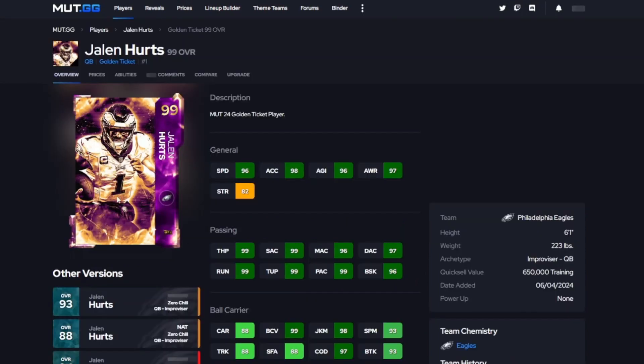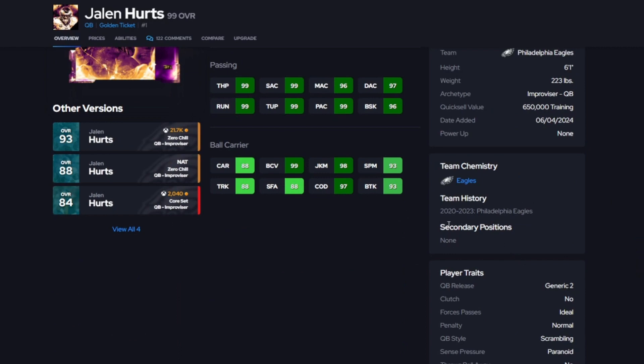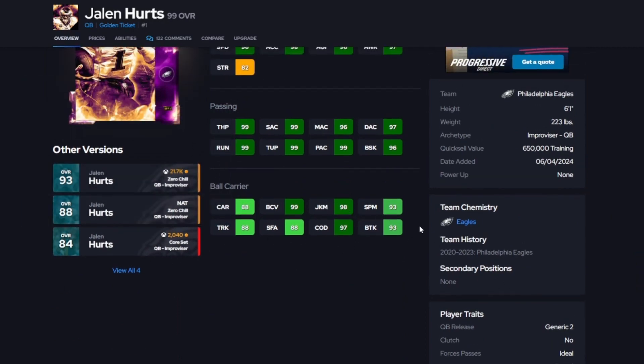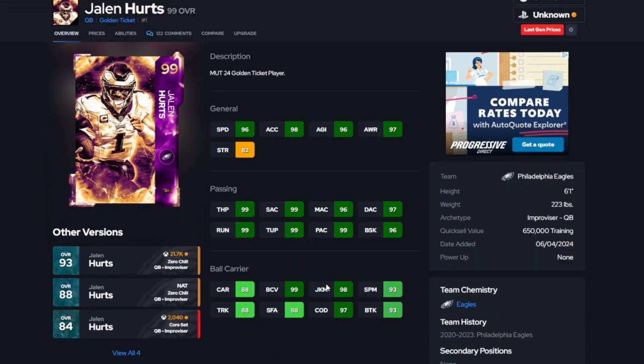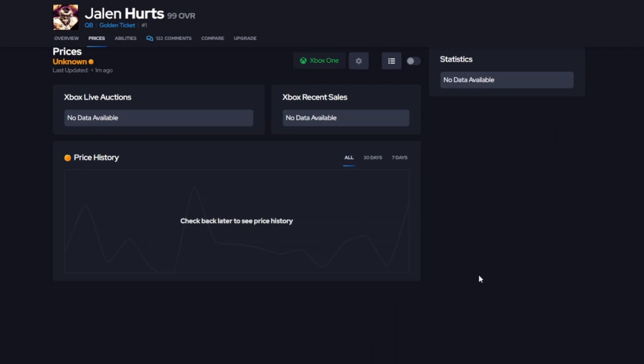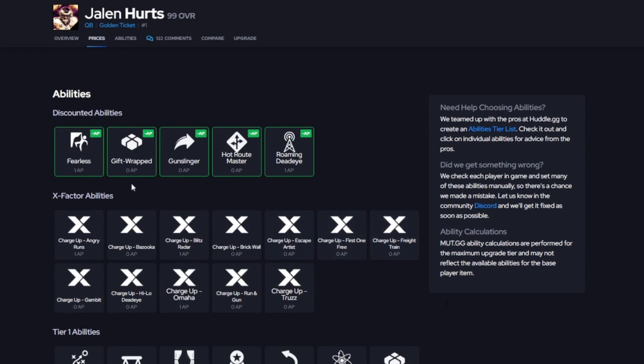Next is Jalen Hurts — and I'll say this card is underwhelming because they didn't boost his speed to 99. He's 6'1", 223 pounds, Eagles chemistry. His stats include 88 carry, 99 juke move, 93 spin, 88 truck, 88 stiff arm, 97 change of direction, and 93 break tackle. His discounted abilities are Fearless (1 AP), Gift Wrap (0 AP), Gunslinger (0 AP), Hot Route Master (0 AP), and Roman Dead Eye (1 AP).